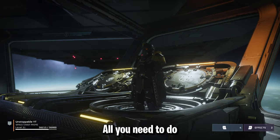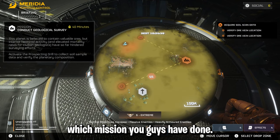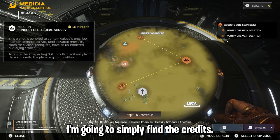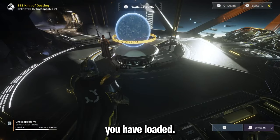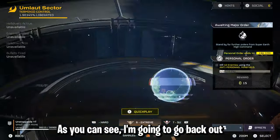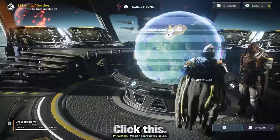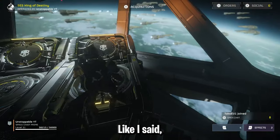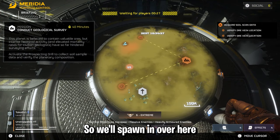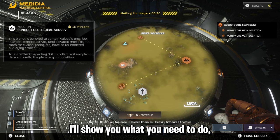Pretty much you don't need anything for this method. All you need to do is simply find a spot with super credits and remember which mission you've done. What we're going to do is load into a spot on the map and simply find the credits. It's important you know what mission you have loaded, so make sure you remember what planet you're on before launching. As you can see, we're going to go back out — we are on Meridia. So we're going to launch this mission up on Meridia. We'll click this so we're on the geological survey. Like I said, it can be any map as long as you can travel around.